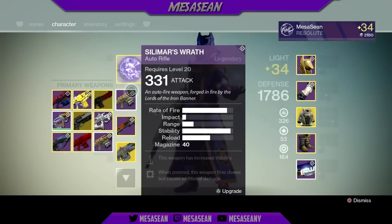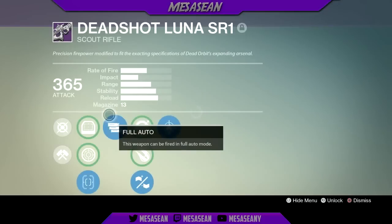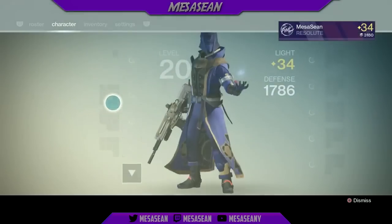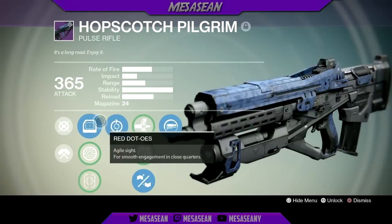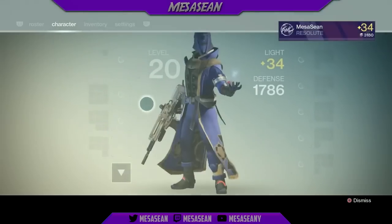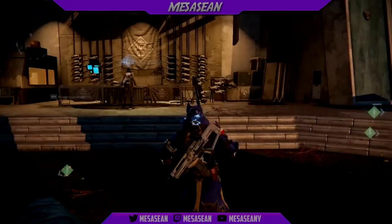Let's talk about sights. I have to have specific ones — I've got bad enough aim as is. The types of sights I really like: one is Fast Draw IS, I love that sight, it's kind of like a red depth sight, simple iron sight. Like any Hopscotch Pilgrim I've got, I've got the Red Dot OES. If you haven't seen my Hopscotch video go watch it — I got Feeding Frenzy and Reactive Reload, that thing does many wonders in the crucible.